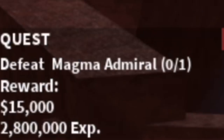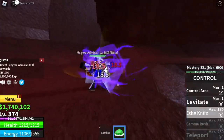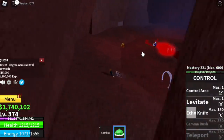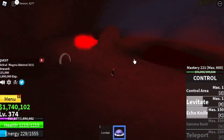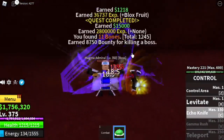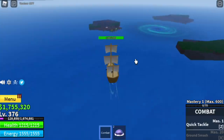Don't forget about the Magma Admiral — when you reach level 350, you can start defeating it. Is it easy? Yes. Use your Echo Knife and dodge. Every time you use a skill — levitate or Echo Knife — don't forget to go sideways. That's the strategy for all the bosses. At level 375, you can now go to the underwater city.